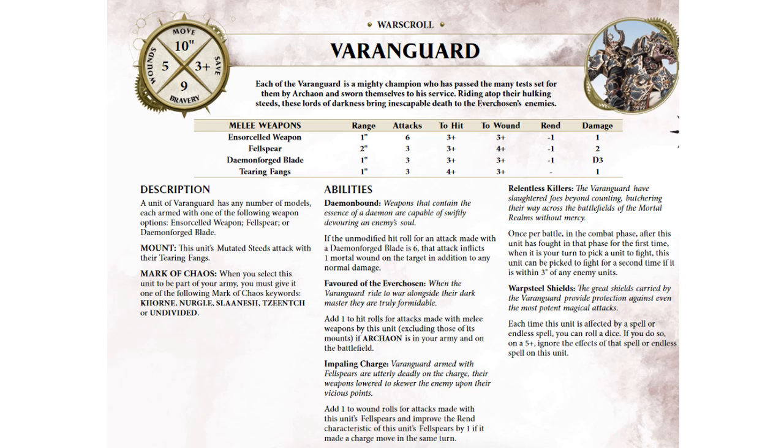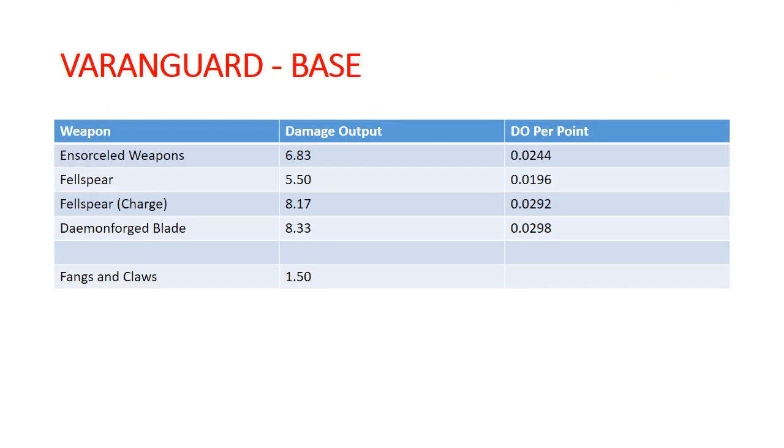They can pile in and attack twice once per game. They have Warpsteel Shields on a five-up, though these only ignore the effects of spells and endless spells — not all mortal wounds like Chaos Knights. They also get plus one to hit if they are in an army with Archaon. The base damage output: Ensorcelled Weapons 6.83, Felspears not charging 5.5, Felspears charging 8.17, and Demonforged Blades 8.33. On base stats, Demonforged Blades are actually better than Felspears even on the charge.